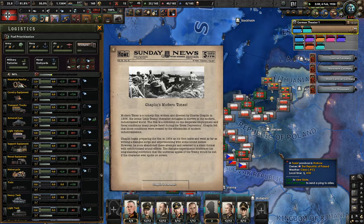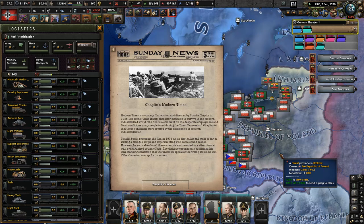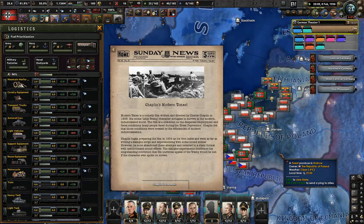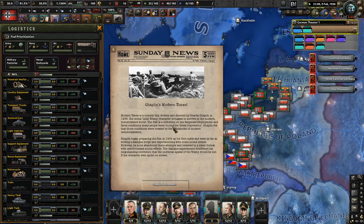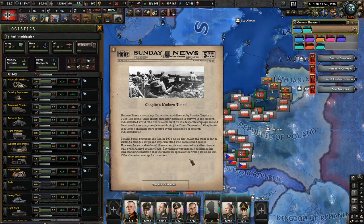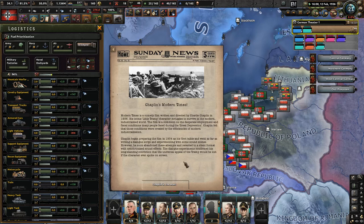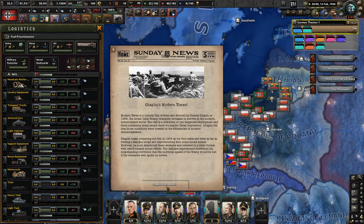We got a Chaplin's Modern Times event. Modern Times is a comedy film written and directed by Charlie Chaplin in 1936. His iconic Tramp character struggles to survive in the modern industrialized world. The film comments on the desperate employment and fiscal conditions many faced during the Great Depression. Chaplin began preparing it in 1934 as his first talkie but soon abandoned dialogue and reverted to a silent format with synchronized sound.